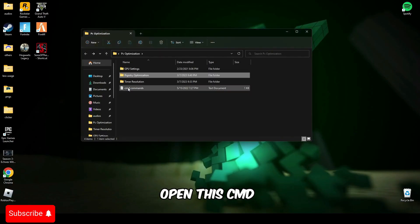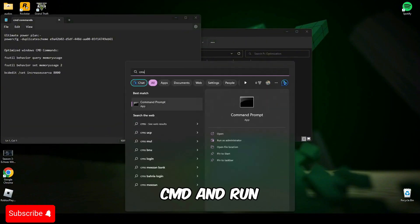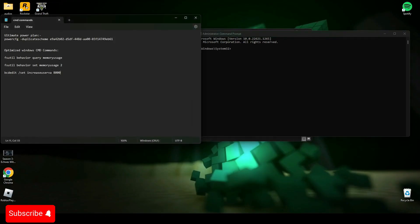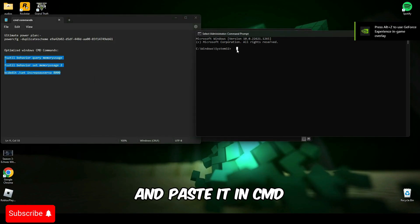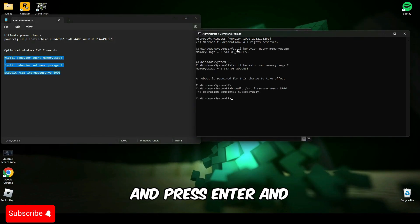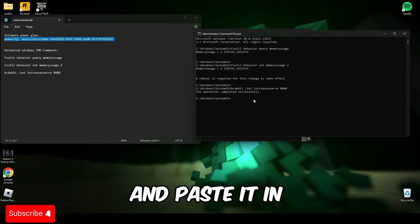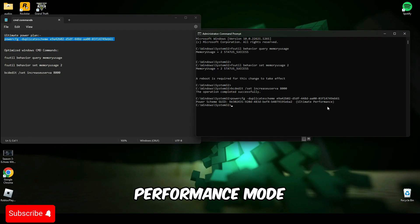After you're done with this, open this CMD command text file. Now search CMD and run it as administrator. After that, copy the last three commands and paste them into CMD and press enter. Then copy the second line and paste it in CMD and press enter — and as you can see, my PC is now set to ultimate performance mode.